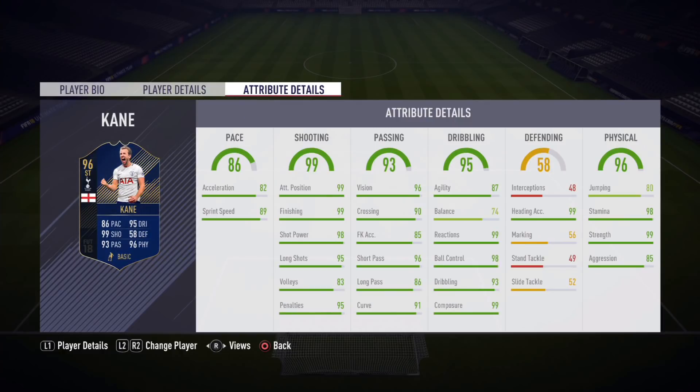On screen are his in-game stats — feel free to pause the video and check them out in more detail. His base card stats are: 86 pace, 99 shooting, 93 passing, 95 dribbling, 58 defending, and 96 physical.